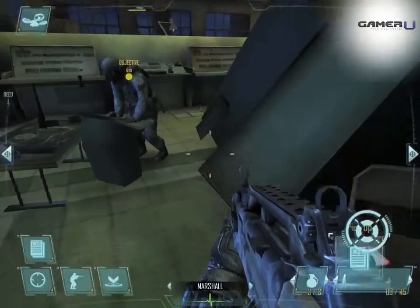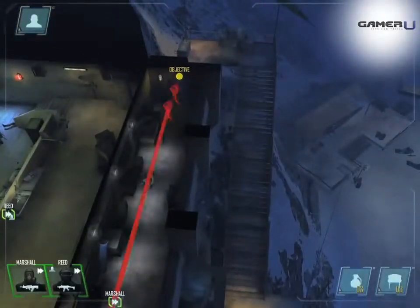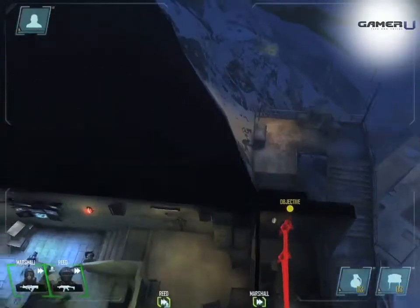Grab the intel on the chair next to the Spetsnaz Alpha 2. Make your way out to complete the level. Thank you for watching and check out more tips and walkthroughs here at GamerU.